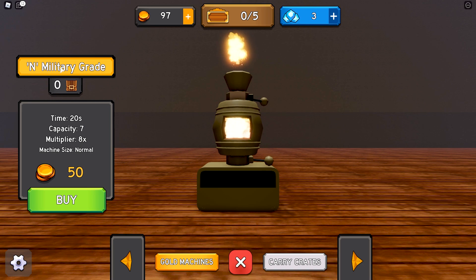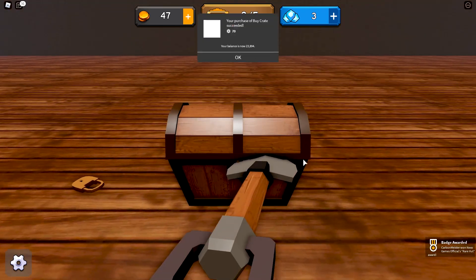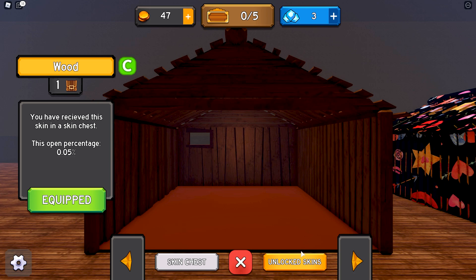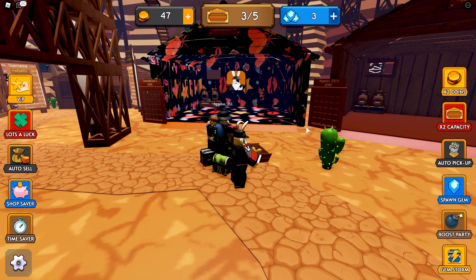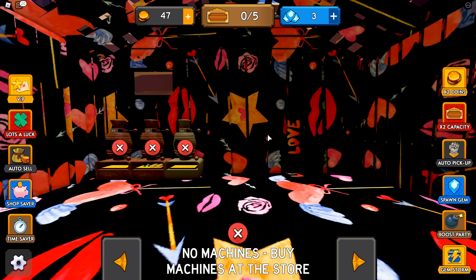We have ninety-seven coins so I'll buy the military grade smelter. Do skins have any benefits? My options are fifty gems or seventy Robux — let's go with seventy Robux. That's a really cool animation. We got Pride skin. Switching over to unlocked skins, I don't think skins give any bonus — I believe it's purely cosmetic. The percentage shown likely indicates the chance of getting it from a chest. The new rare skin is a five percent chance. Let's equip it — look at how sick that looks! Let's place down the military grade smelter and confirm.